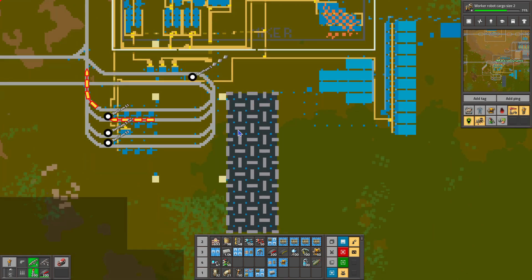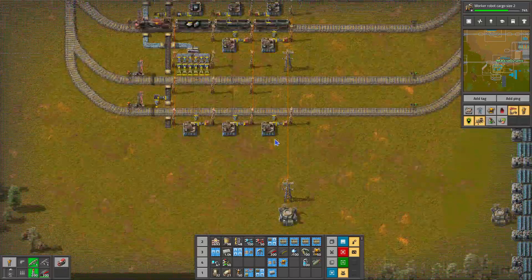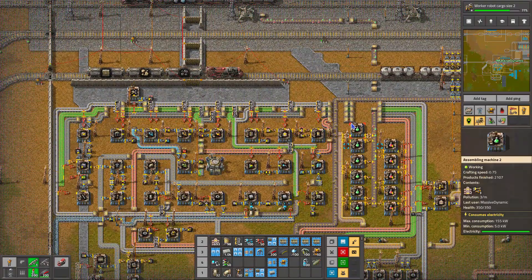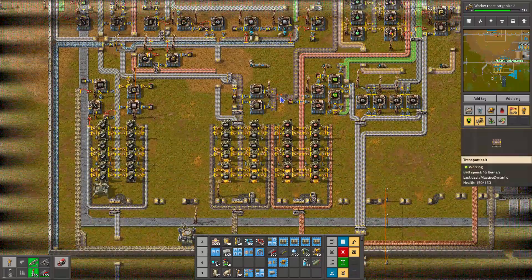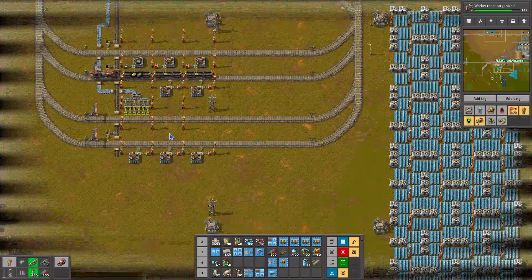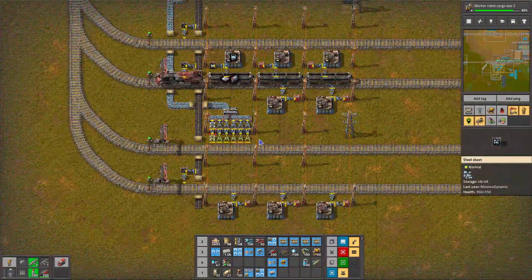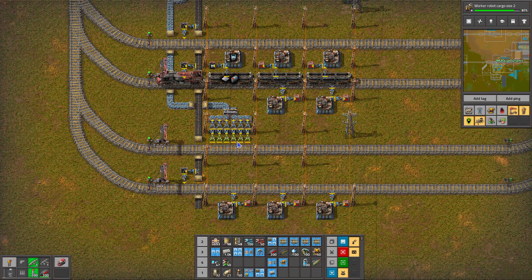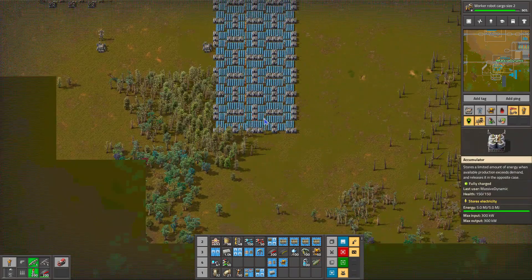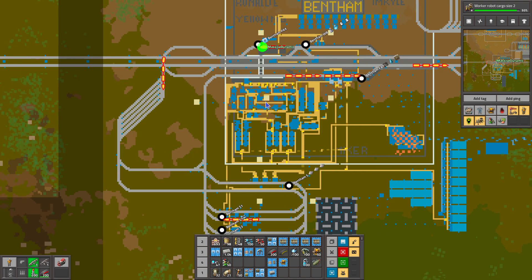We needed to get iron plates in somewhere because we were done with our iron mine down here. So I went ahead and brought the iron plates in since at that time I didn't have a spare iron mine. But then we finally ran out of iron ore and I realized, oh yeah, we need iron ore for the concrete. So I had to bring iron ore in — just one car of it down here. This is where we're making our accumulators, and we threw in a little bit of a solar build down here just to supplement our power.